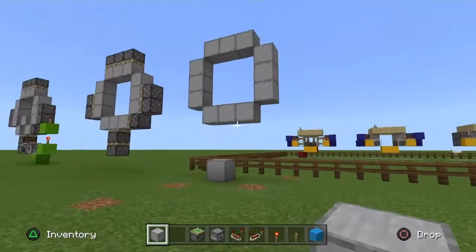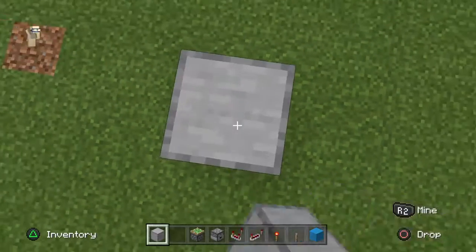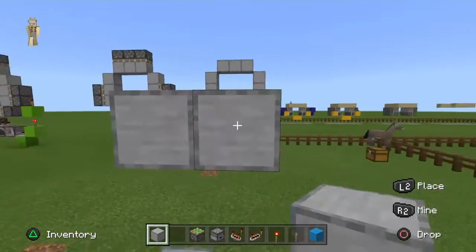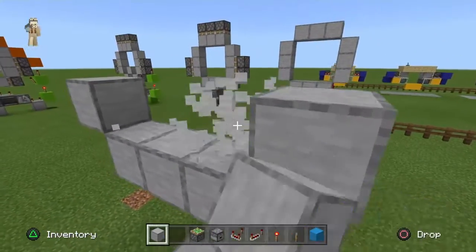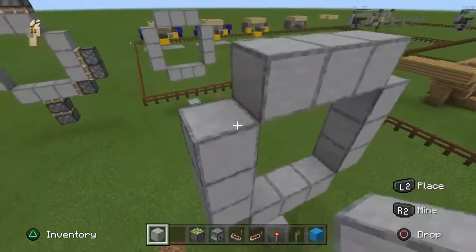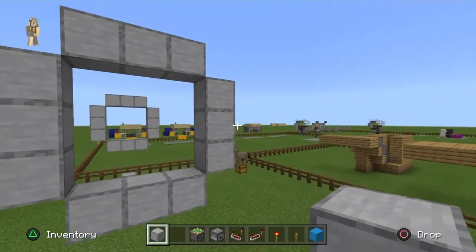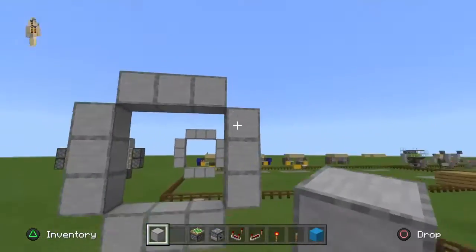So without further ado let's get to step 1. We're going to go up 4 blocks and destroy these two, go across like this and up — 3 blocks up and then 3 blocks across, completing your little square. These blocks are going to be used in your door, so they'll be pushed in. Whatever blocks you want to use for your door, use around it.